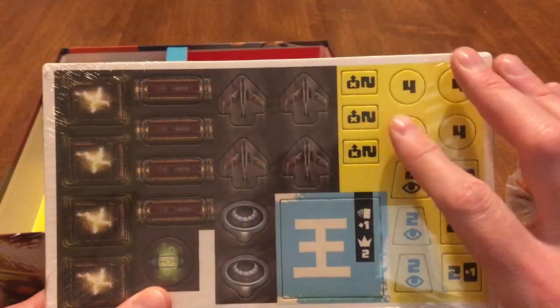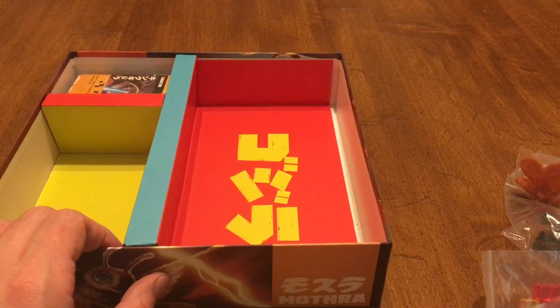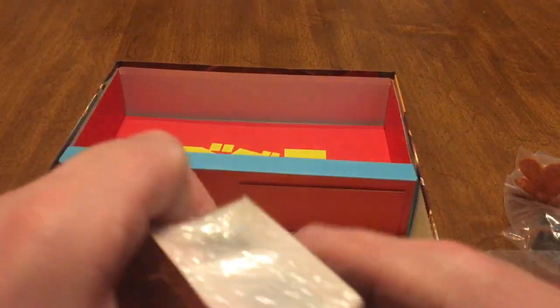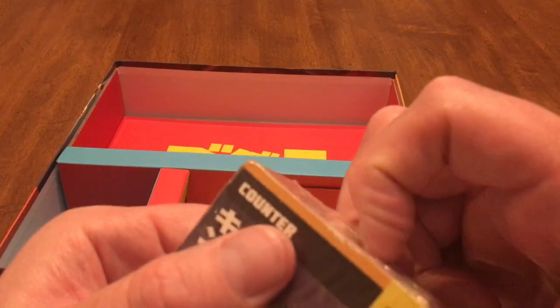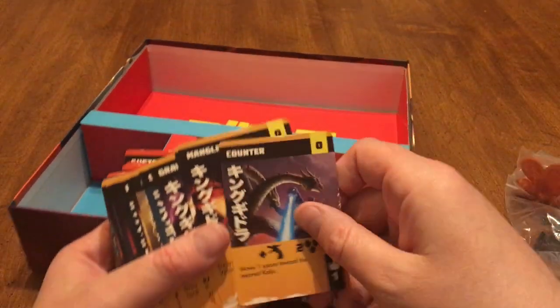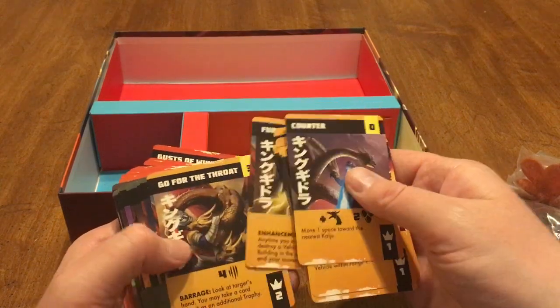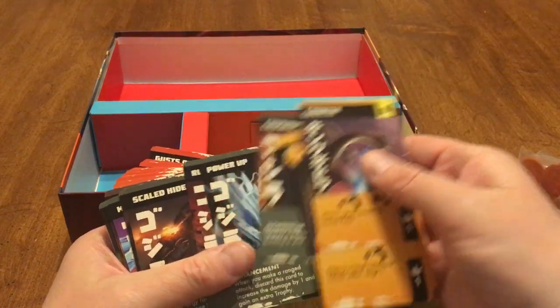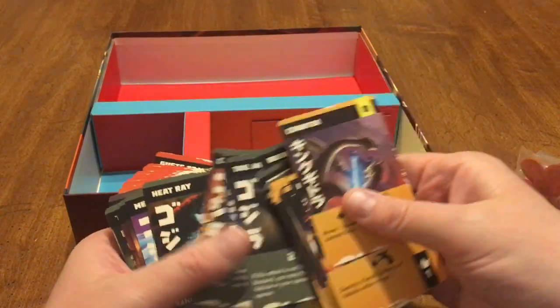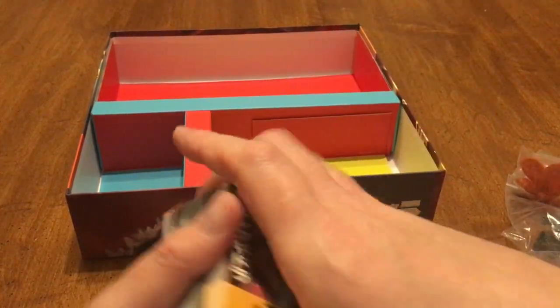Looks like counters — planes. There should be some tanks in here as well. You're fighting other monsters, but you're also fighting the Japanese Defense Forces. Cards — so these are like your action cards: Counter, Main, Go, Rush, Fury. It's card-driven, seemingly. Got a number and actions on each card. Don't know exactly how that works, but I'm willing to find out.